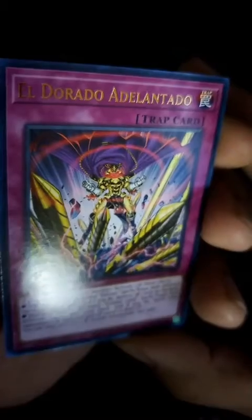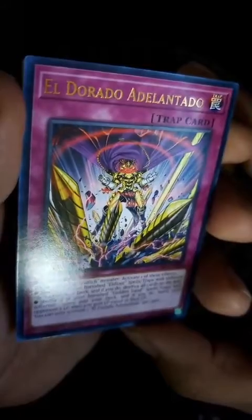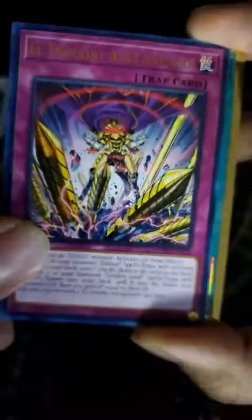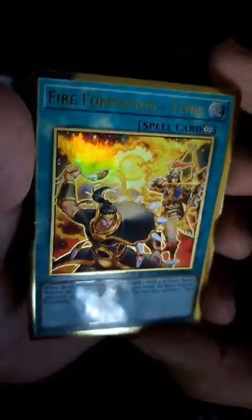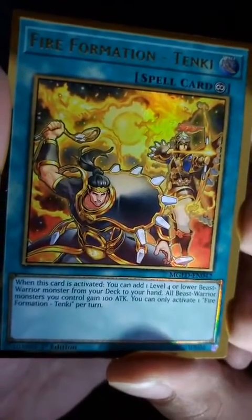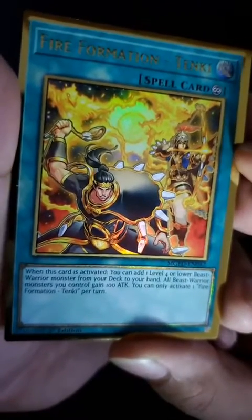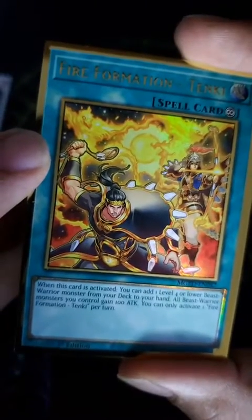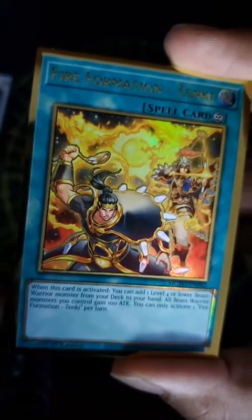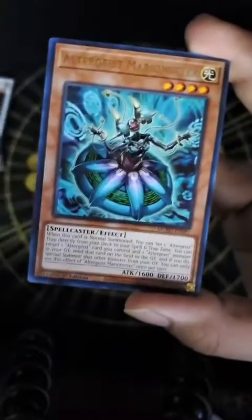Eldorado Adelantado. I feel like that's a tongue twister. Hell, I barely got it right the first time. We got Fire Formation Tenki — just some dudes and some fire. Oh dude, that dude has a fire bow. Sick. And this dude's got like a sling to fling fire with.